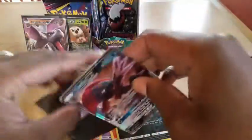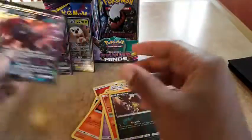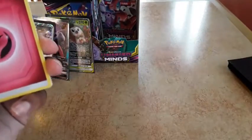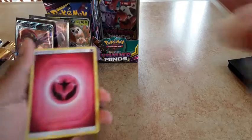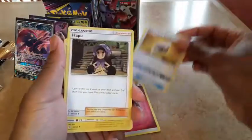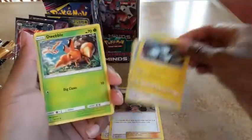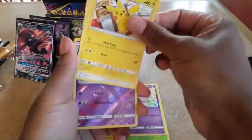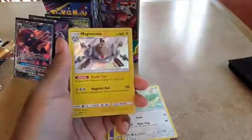That's three ultra rares. I think we're still missing a rainbow, maybe a gold, and a full-art trainer. Another White code. We got fairy energy, another Normal Z — that's my second — Swablu, Magneton, Lickitung, Dwebble, Lunala, Pikachu, Pachirisu, Salazzle, and Magmazone as a hollow.